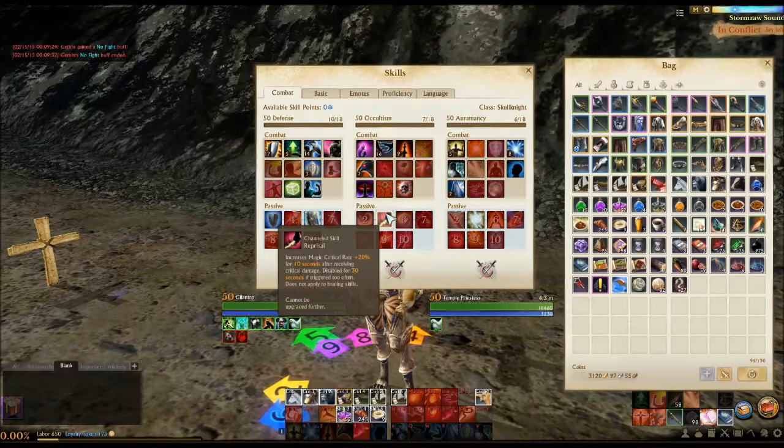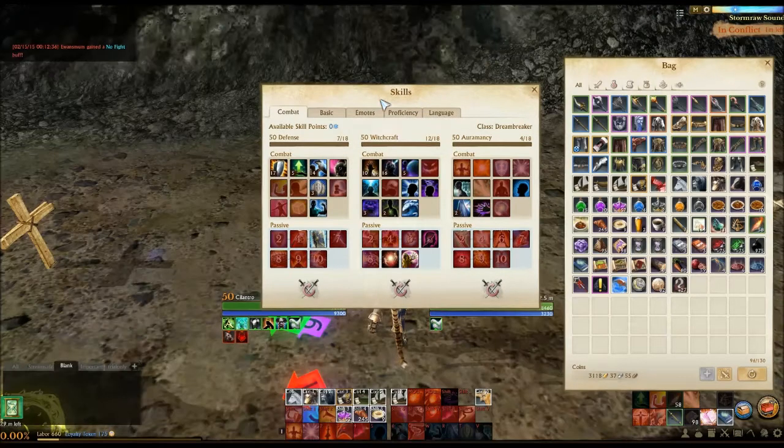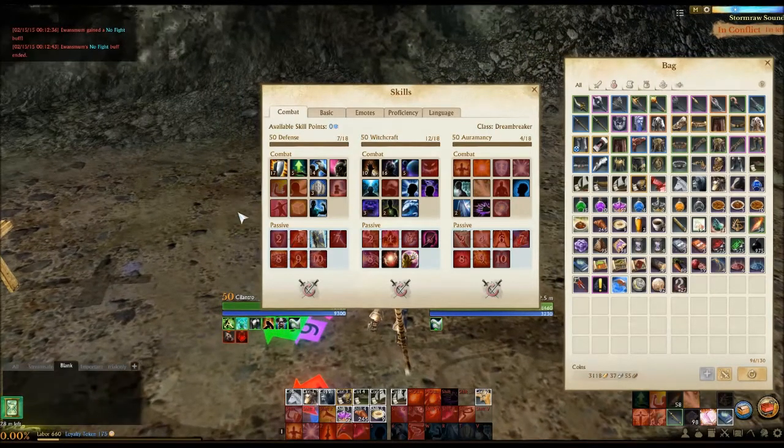Now let's take a very quick look at the Dreambreaker. I have not done a video proper on Dreambreaker yet, but as soon as I roll it I will do my best to innovate in that aspect. From what I've experienced before, this is a pretty good build for Dreambreaker. We toned down a little bit on the Defense and Oromancy in order to pick up a ton in Witchcraft. This build, as opposed to the Skull Knight, is much more focused on 1v1 and other smaller-scale fights.